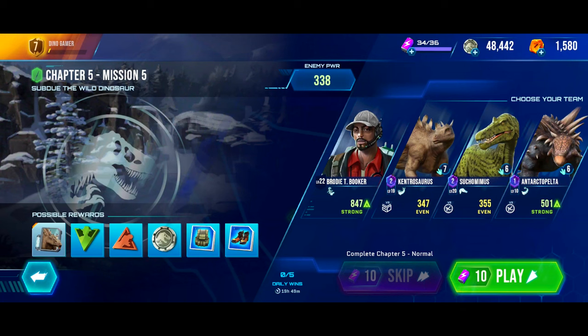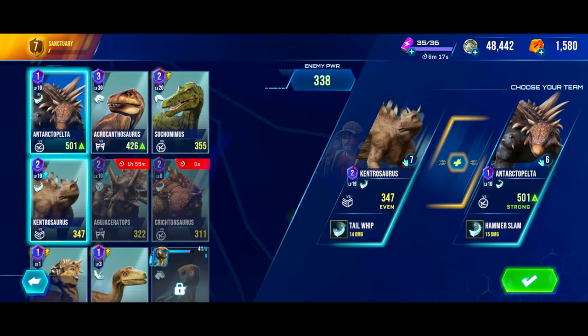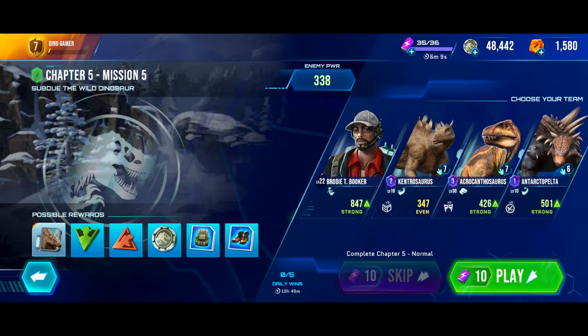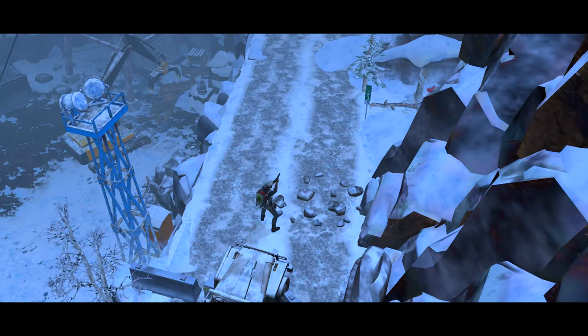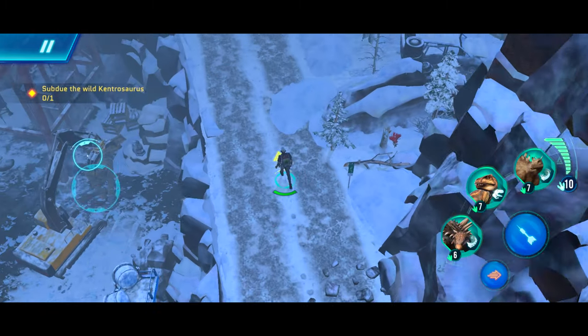Chapter 5, Mission 5 — subdue a wild dino. Let's trade out Suchomimus for Aquaceratosaurus; this seems like a pretty good team. We received reports of a wild Kentrosaurus in the area — let's make our way towards her.